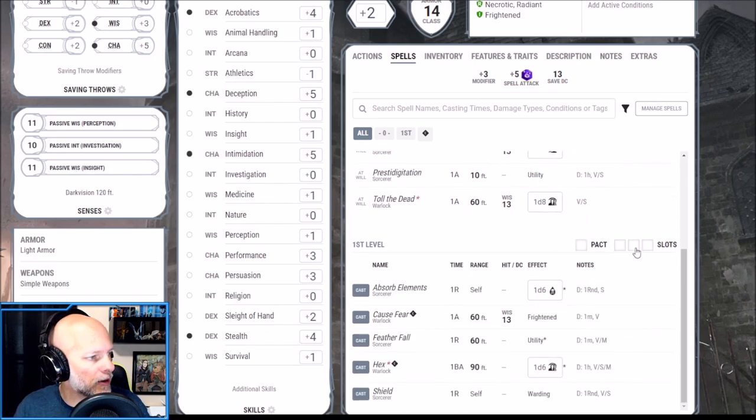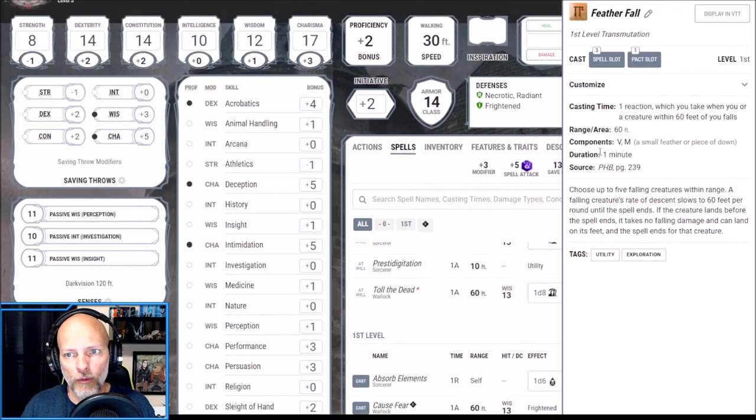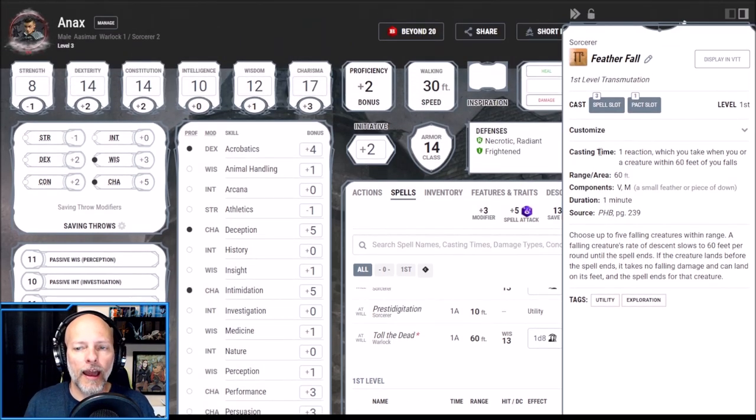We also get to pick one more first level spell, and I've chosen Featherfall. I know it's situational, and with a Warlock and Sorcerer not getting many spells to begin with, is this an optimal choice? Well, I would rather have Featherfall available and never use it than to need Featherfall and not have it available. This spell has saved my butt dozens of times.